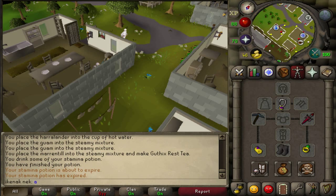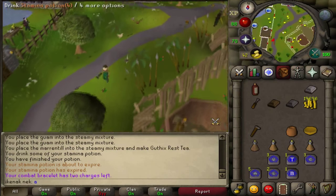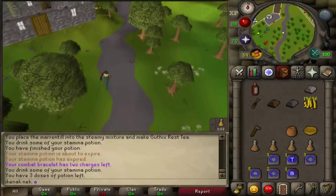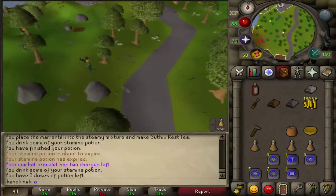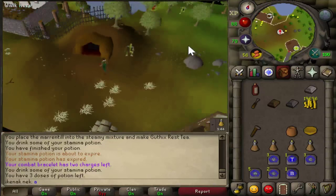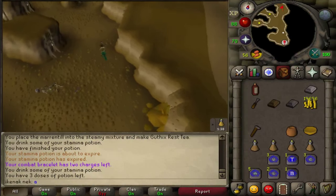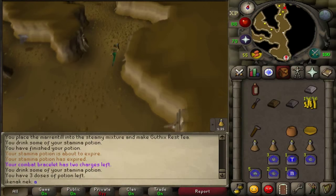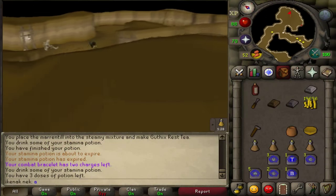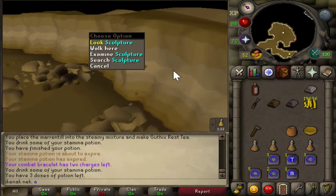Teleport to the Ranging Guild and head south and west. You should come to a dark patch with a dungeon icon — enter the cave entrance. Run north, and once you're in the room there should be a little light cutscene. Look at the sculpture, examine it, and search it.